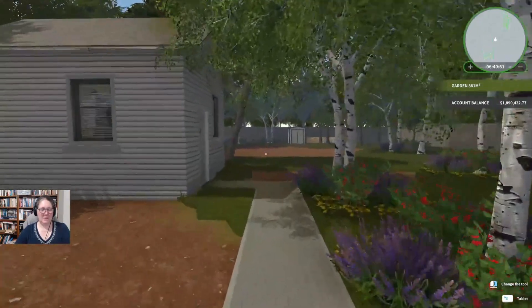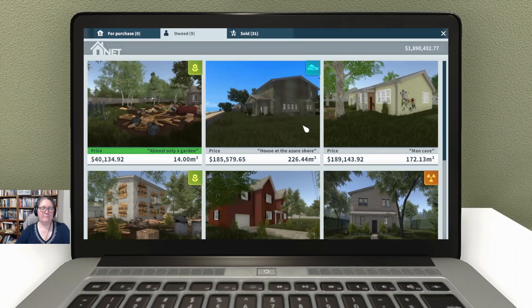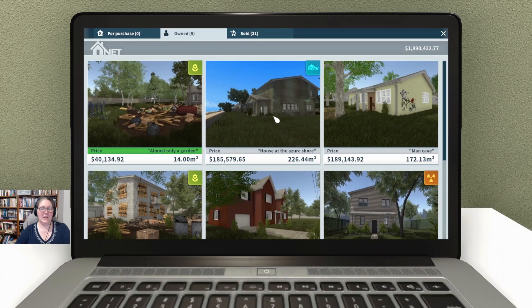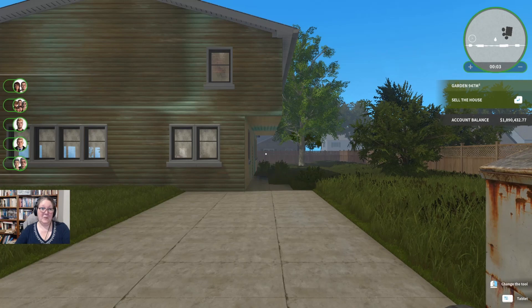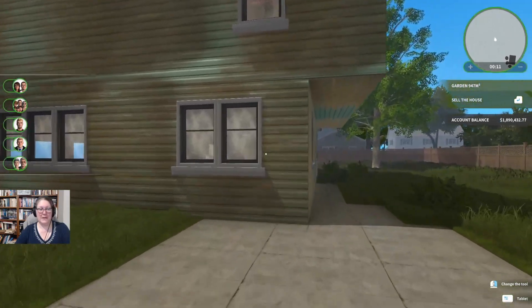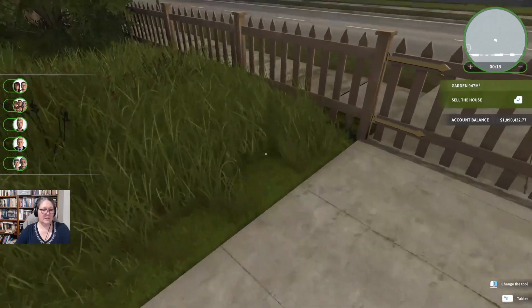We're back home, we've auctioned off our house, and we're heading into our browser again. I keep thinking we're going to end this series, but we actually have nine more houses to go. I don't think we're going to get through these nine houses before they bring out the next DLC — they've got two planned for this year: a luxury house DLC I'll be picking up, and a pets DLC. Look at this house!